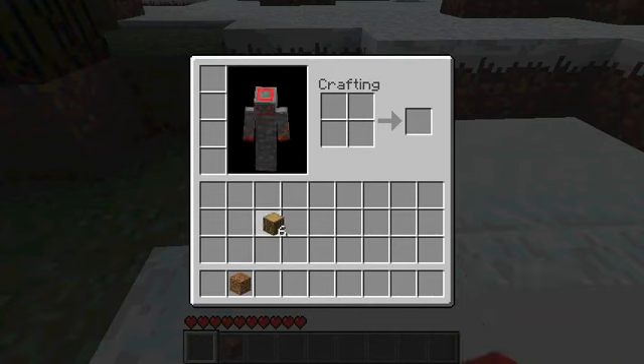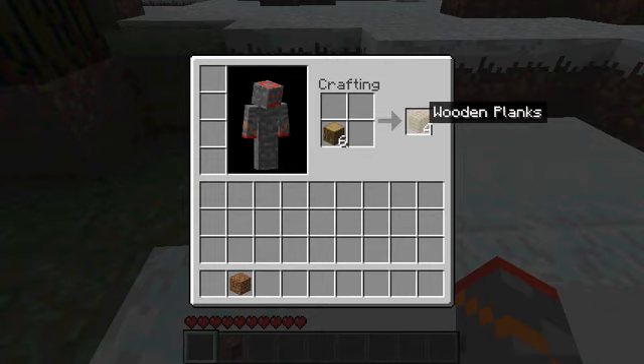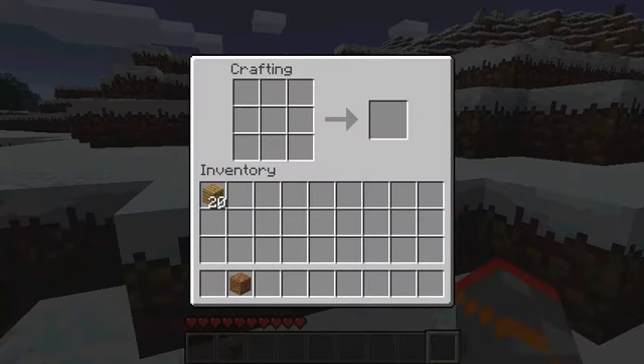I'm going to set up a crafting bench now. You do that by putting the wood you collected inside your crafting window, then you just click this a bunch of times and now you have wooden planks. Then you right-click one plank into each of your crafting slots to get the crafting table. Now you have a three-by-three crafting table, and you can do wooden plank on top of wooden plank to get sticks.